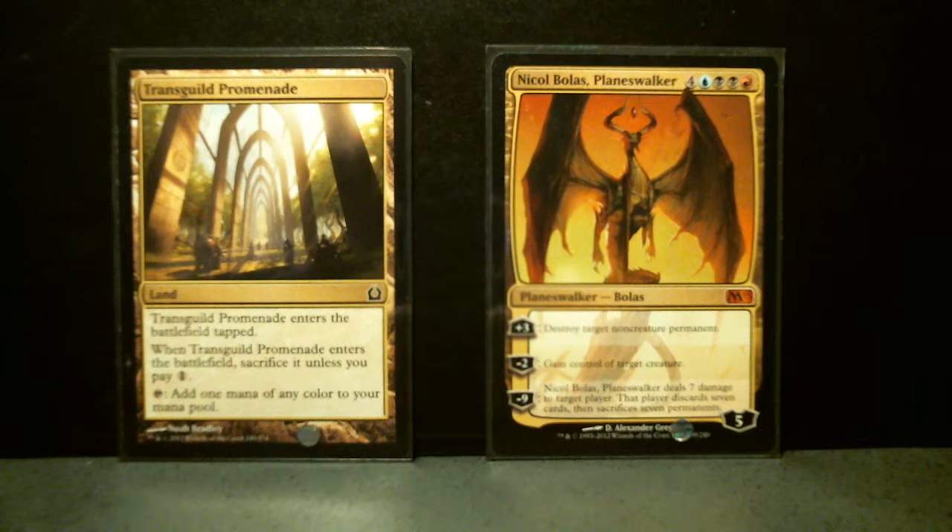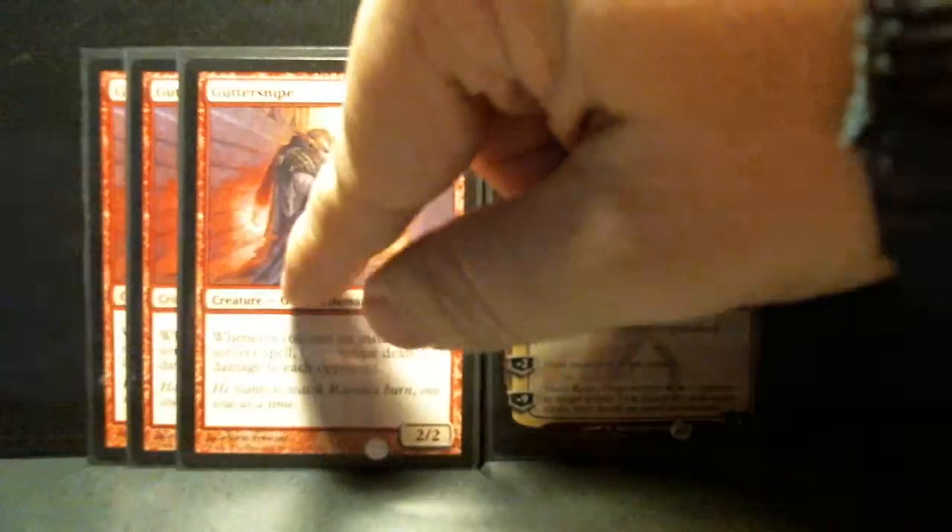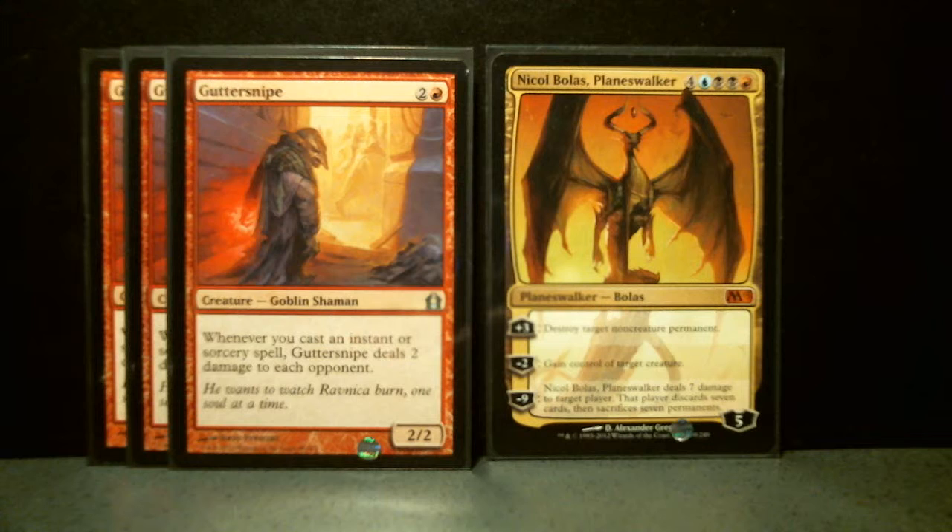Here are some additional three-drops for the Glarge Grixis deck build, effectively a minicube. Gutter Snipe is a red creature, and it's a non-common — I just pulled one out of a pack this morning, and I had two from one of the theme decks.